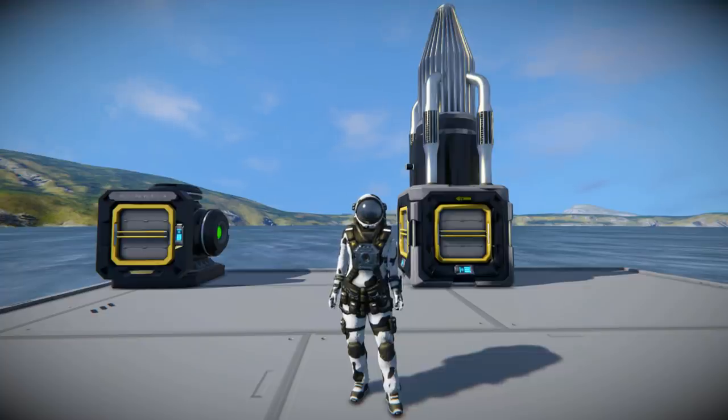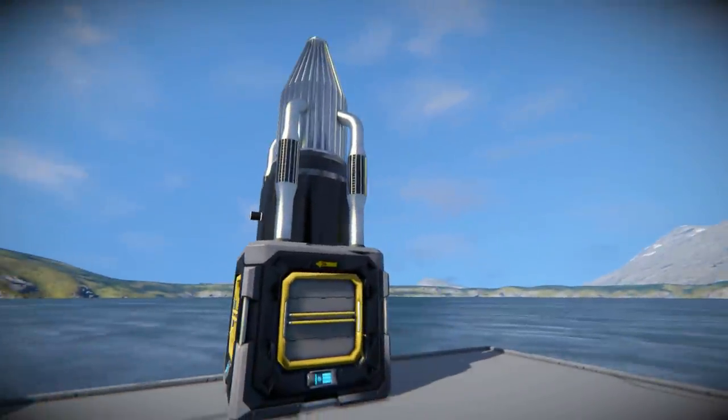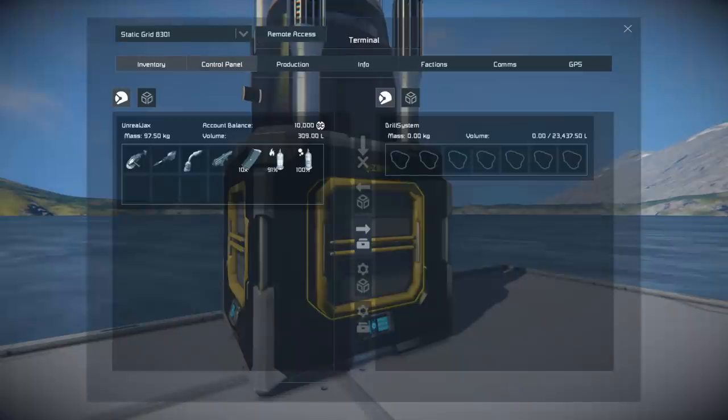And they've come out with this, which is called the Nanobot Drill and Fill. It works in the exact same way as the Build and Repair System, except it's for collecting ore. This giant thing behind me is the Drill and Fill — a specialised drill that does not need to be pointing in the direction you want to drill. You just place it somewhere, and as long as it's in range, it will do what you ask.